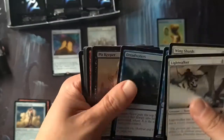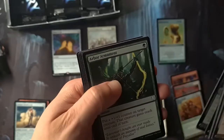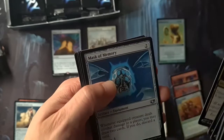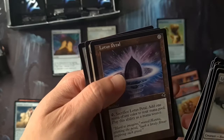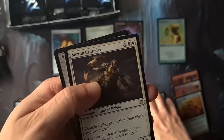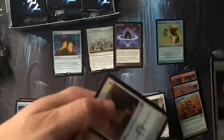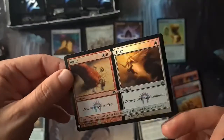Onto the next pack. I do like this idea of Mystery Boosters — some of these cards are absolute garbage but some aren't too bad. Lotus Petal — wow, okay, I think that's pretty good. I hear it's good. Double strike, protection from black and from green, and a foil Wear and Tear — wow, that's not bad at all!